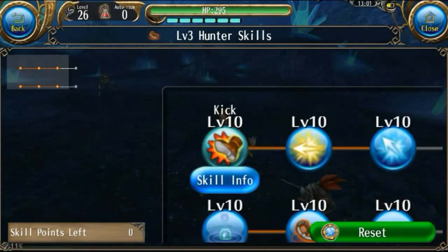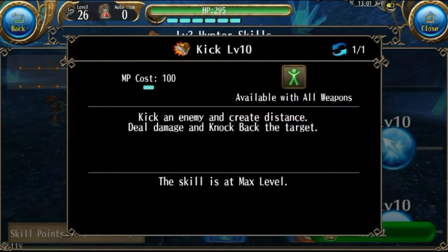Let's get started with Kick. Essentially, Kick has a 100% chance to knock back your target. As you level this skill up, it gains more knockback so you can knock your target further. However, the tankier whatever you're fighting is, the less effective the knockback will be.